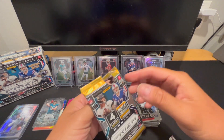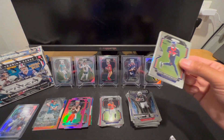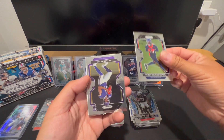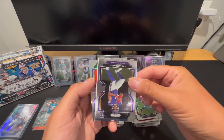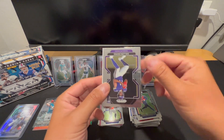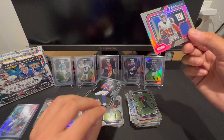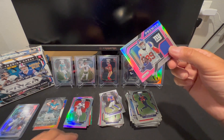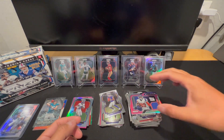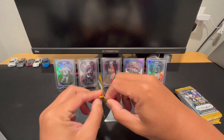Come on Prism, don't dirt me like this. Teddy Bridgewater, Kellen Mond, got a silver on the back — Cam Akers. Cadarius Tony pink. Yikes — that first mega was rough, so I'm gonna give it another shot. Let's go, pack number one of the second mega.